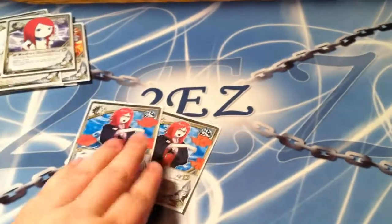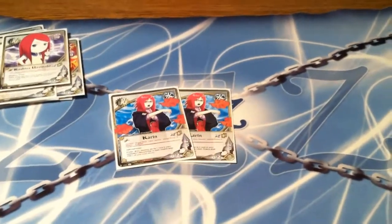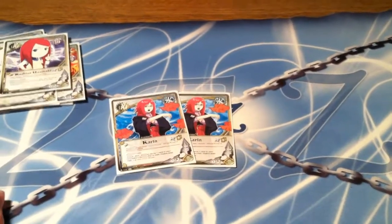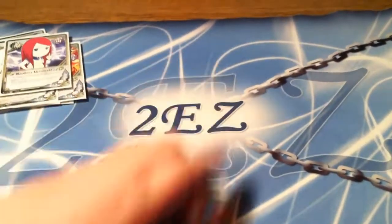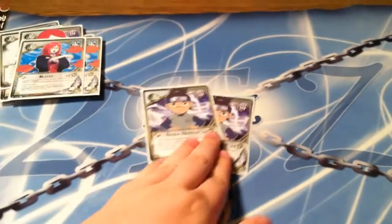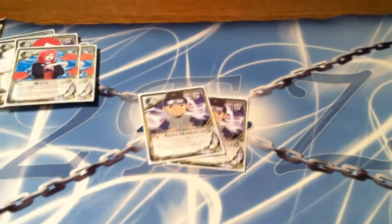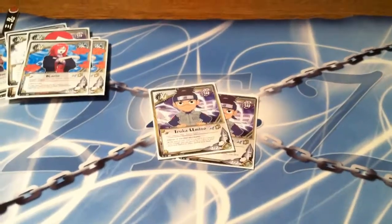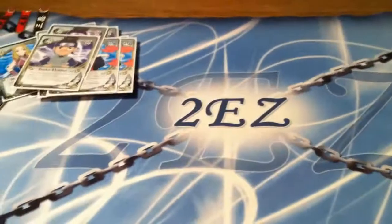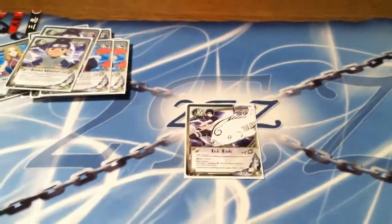Two Karin to heal — you need to heal in the deck to draw with Futaba. She has two mental power, really good. Counter is stuff like 4th Okage, powerful stuff. Two Iruko to search out Futaba, because you need Futaba. Futaba is the draw engine of the deck, she's really really powerful. One Ink Fish for the times you need an extra drop.